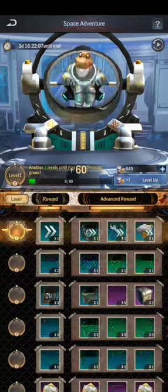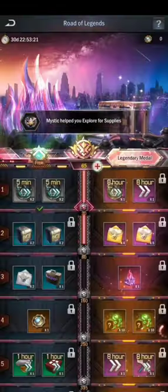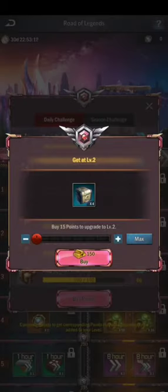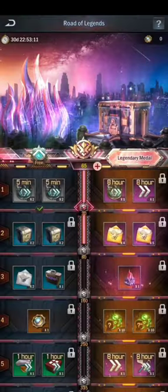If you can spend, you can purchase a pack, or you can do free-to-play tasks and upgrade in this Space Adventure event and claim the awesome rewards. Now let's take a look at another event: Road of Legends. Road of Legends is a 30-day event in Age of Origins and it is a regular event.